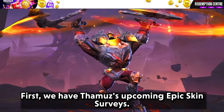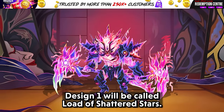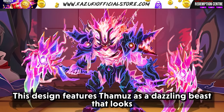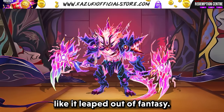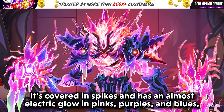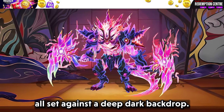Moving to surveys. First we have Taimur's upcoming epic skin survey. Design one will be called Lord of Shattered Stars — this design features Taimur as a dazzling beast that looks like it leaped out of fantasy. It's covered in spikes and has an almost electric glow in pinks, purples, and blues, all set against a deep dark backdrop.